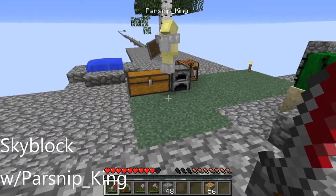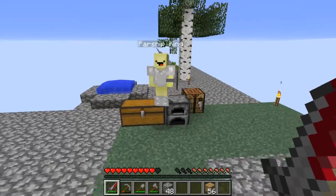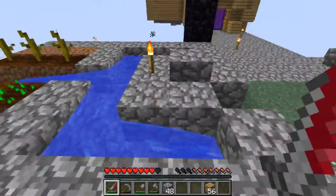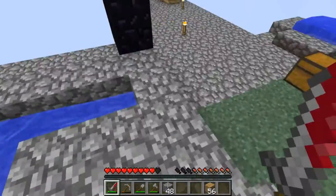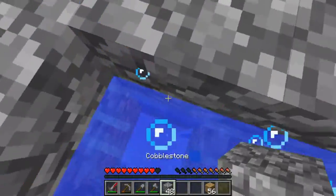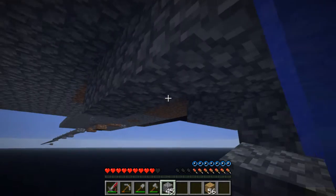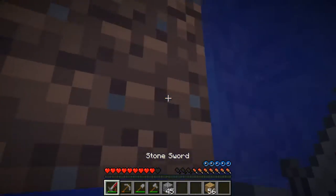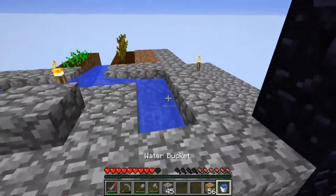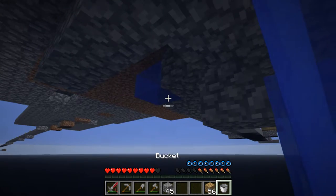Hey, what's up guys, welcome back to another episode of Skyblock. We got a chicken here that's hatched. In this episode we're going to be making the whole place look nice - we already decided on the theme. I'm just going to place a bunch of cobble underneath here so I can then break all the dirt without having to worry about dying or messing up.